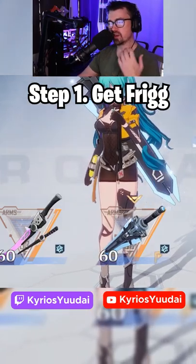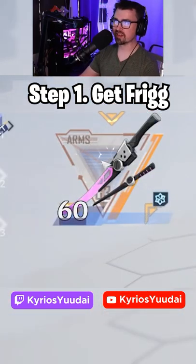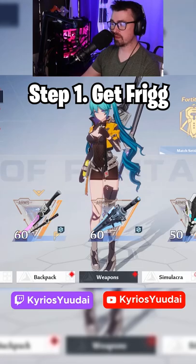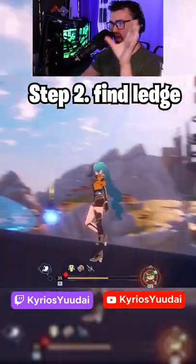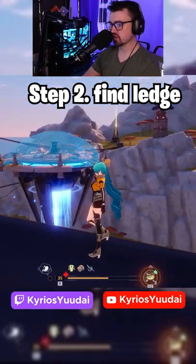Step one: you're gonna need Frig. Frig is the only one that can do this — it's the only way it could be possible. Step two: find any ledge. It doesn't matter what ledge, whether it's rock or whatever you see up there. It doesn't matter.